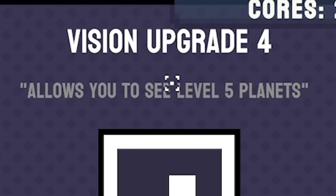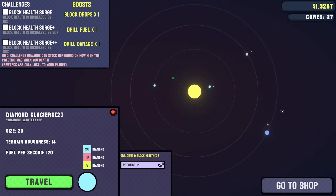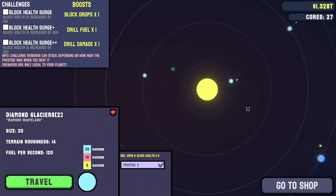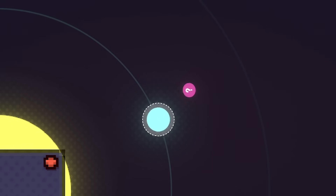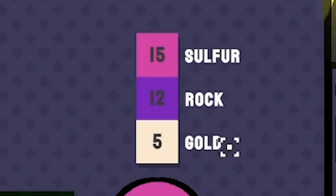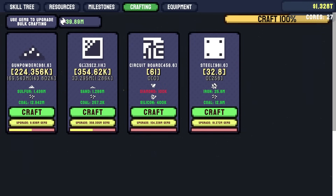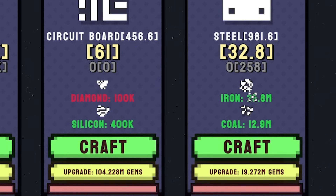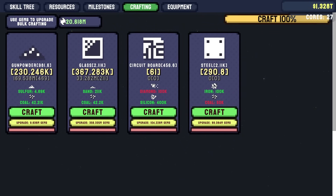Something to aim for: the vision upgrades allow you to see extra planets, because right now in our solar system we only have access to the ones visible. To get to others we need to unlock them. There's a moon I haven't bought yet — I need 10 trillion for that — it has sulfur, rock, and gold. Any planets past that need the vision upgrade, which requires circuit boards, a billion diamonds, and a million steel. Circuit boards need diamond and silicon; steel needs iron and coal.